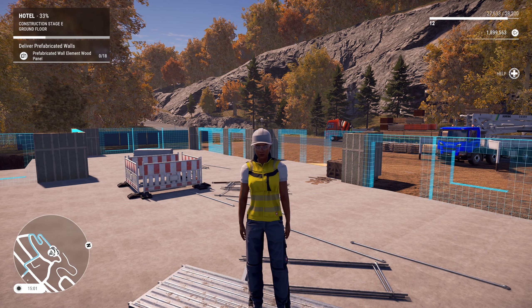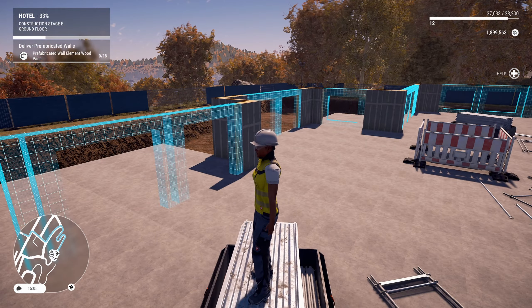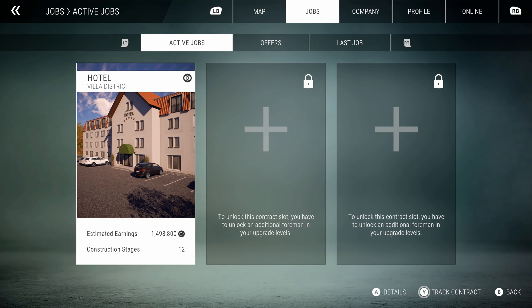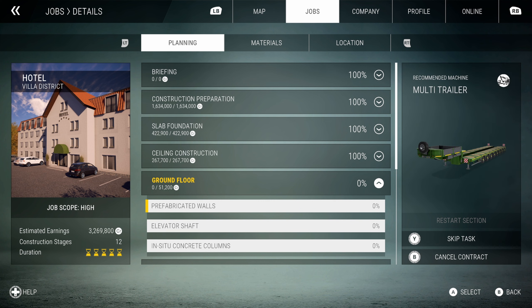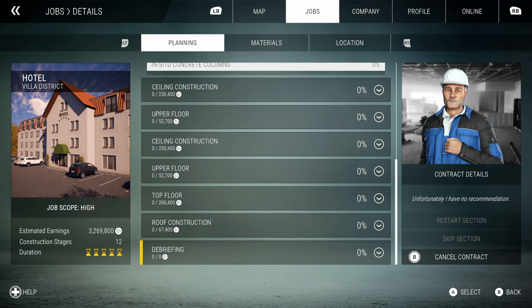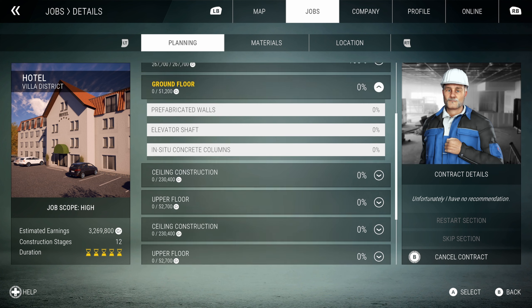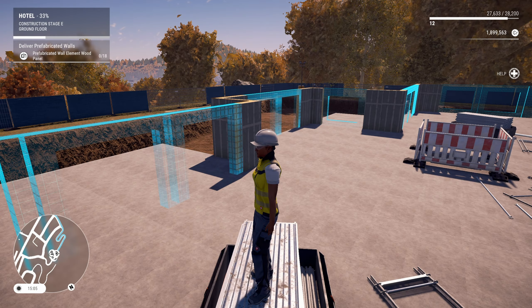Welcome back to Construction Simulator in Europe. We are doing the hotel stage in the Prestige campaign. Things are going well. We've done the big heavy lifting — some big amounts of concrete and dirt removal — made ourselves about two million bucks, and we're about to finish it off with another half million to seven hundred fifty thousand dollars of work. Prefab walls are our big next thing, and then we're going to put them into place.